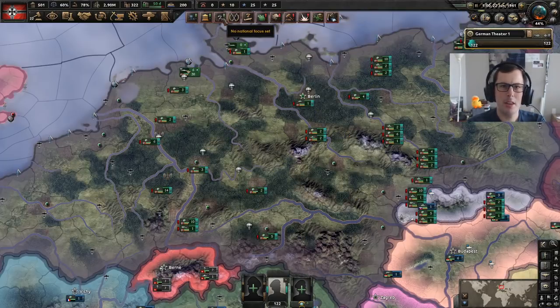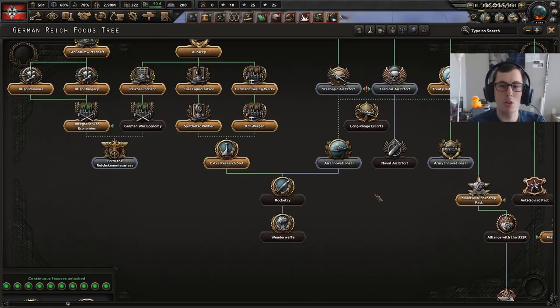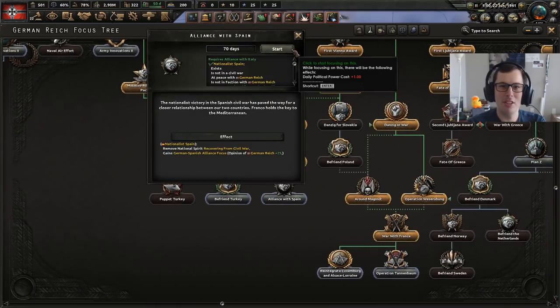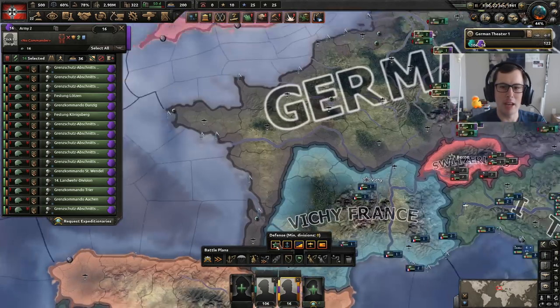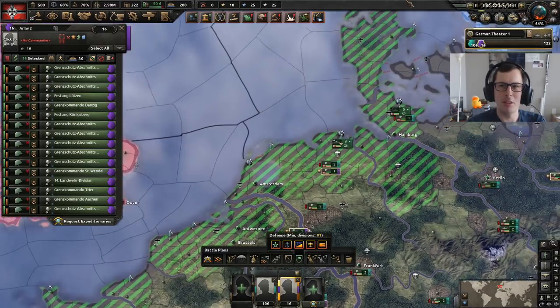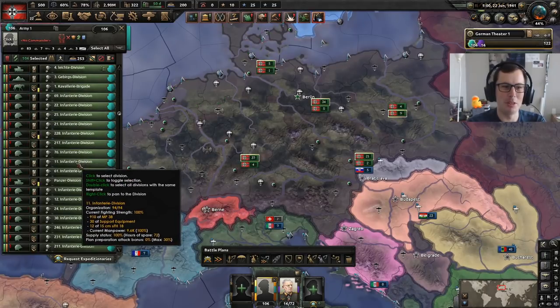In terms of national focuses, there are some things for us to do, like the Atlantic Wall might be quite good. But I'm probably going to do an alliance with Spain — I really would like it if they would join us. So we're going to send our fodder to help protect from any naval invasions. This is less an RPG this time and more actually me trying to win in a weird scenario, so I applaud the modder for adding an extra start date. However, I don't think this is going to be balanced at all to begin with.